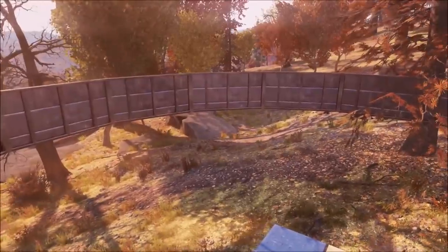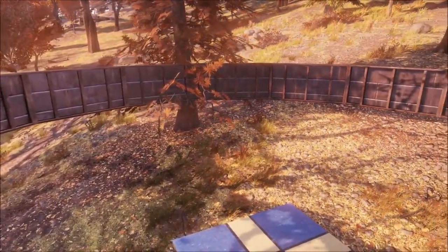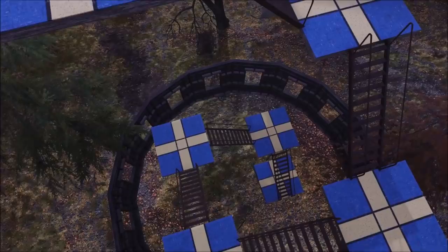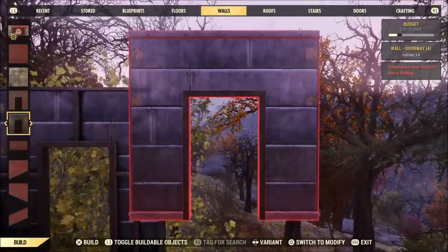But once you do one ring just like this, you don't have a lot of work ahead of you after that. The rest, you just need to build a big stairway up in the center so you can start stacking normal-size walls on top of these half walls.